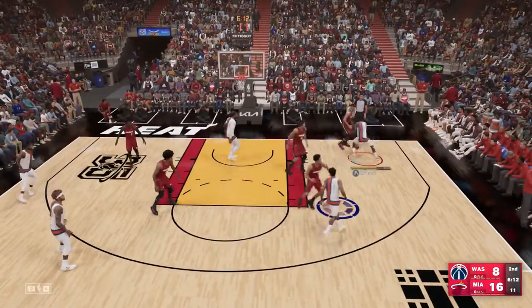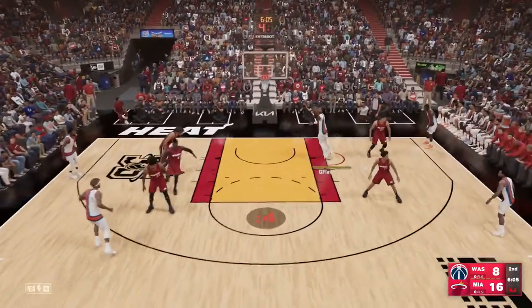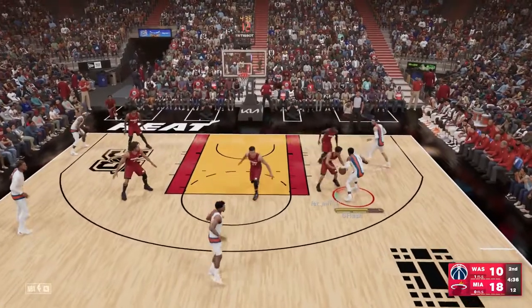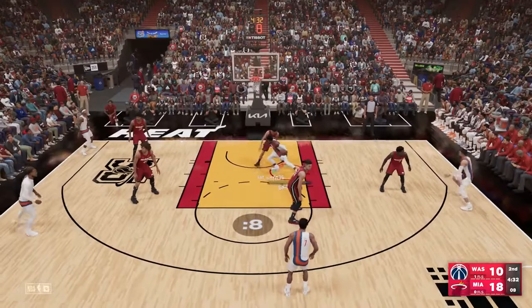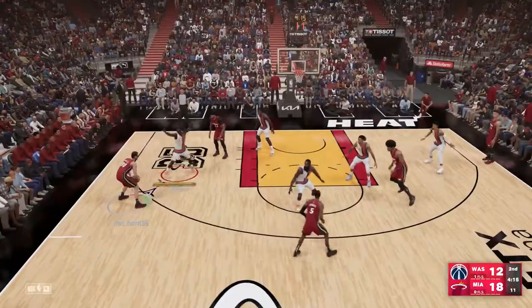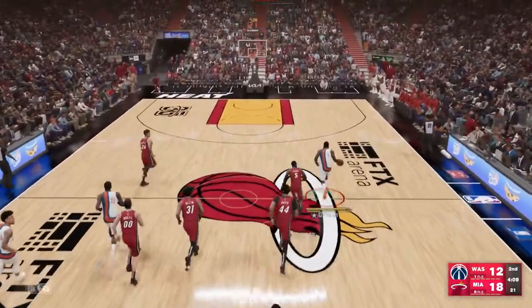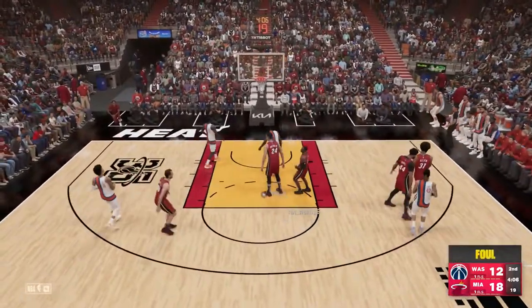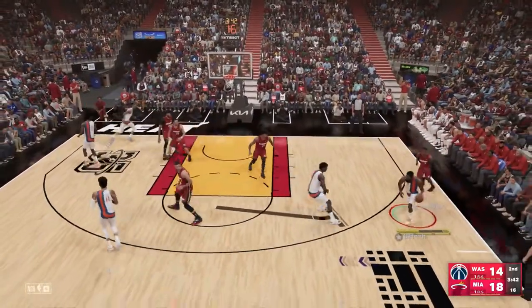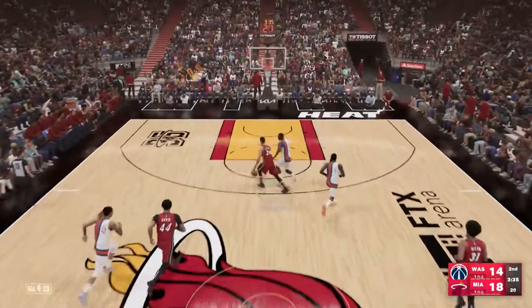Oladipo gets into the paint off a nice screen. I find Gafford in the paint — he gets pushed by Robin Lopez, but patience is key. What I've learned in NBA 2K23 in our online league is that we're playing Hall of Fame with custom sliders, so it's much more difficult than MyTeam. Shooting is extremely tough; you need to be extremely patient on offense and run plays efficiently.